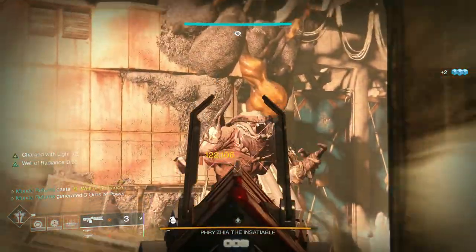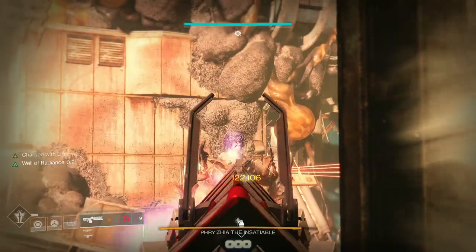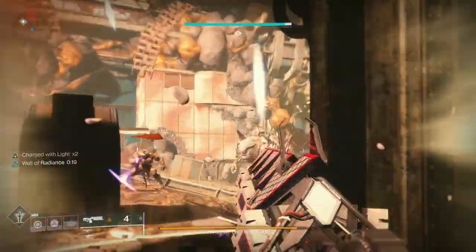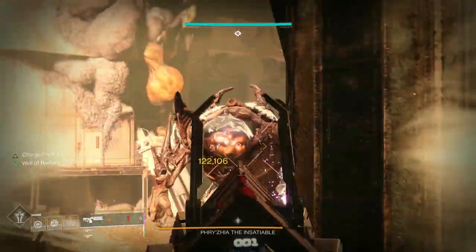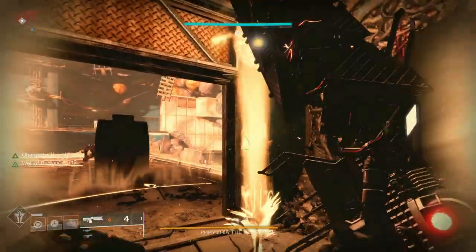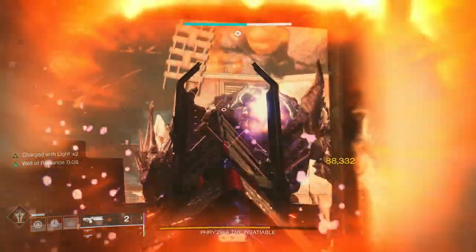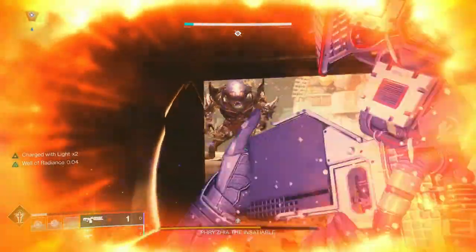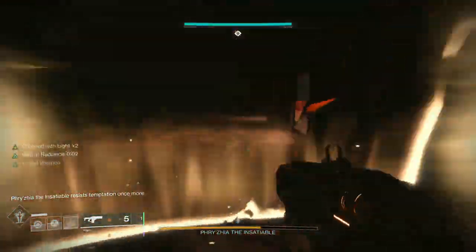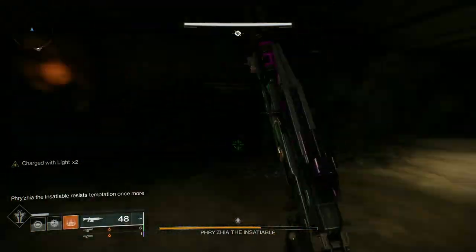I deposited 25 engrams, which enticed the ogre with his greed - that's the theme of this dungeon. By depositing the 25 I took his immunity off, making him vulnerable. You can see we've done about a third of his health, so it's a three-phase fight.